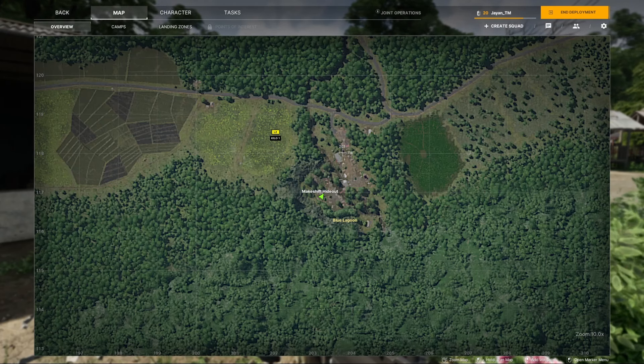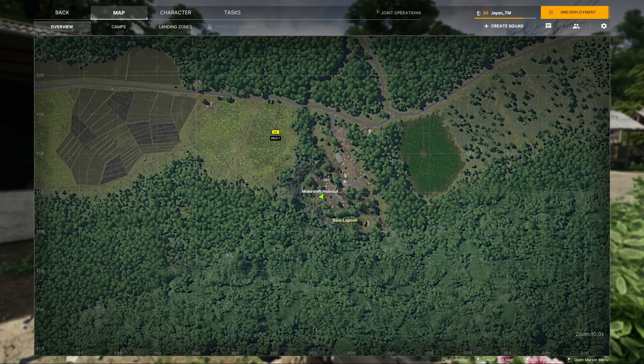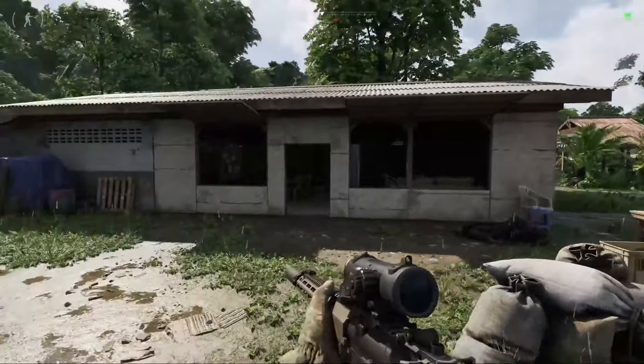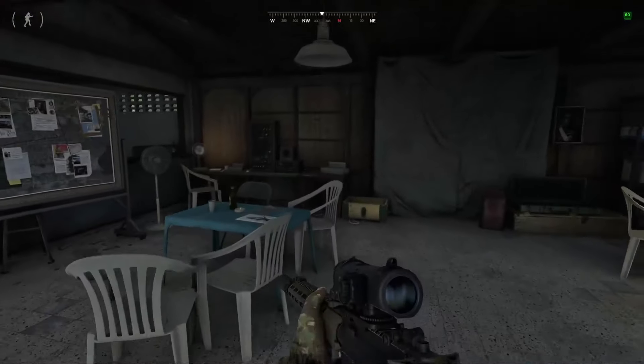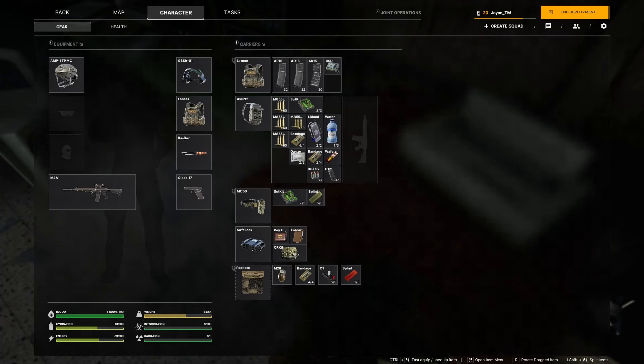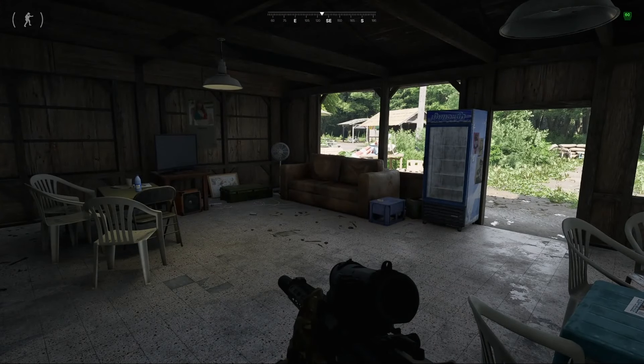We've had to run into the front of the Blue Lagoon area over here and come through the compound and make our way to this makeshift hideout, which looks a lot like this. Then we're going into the front door and on the table back here you have your quest item. Grab that, make sure it goes into your lockbox, head back, hand it in, and you are done.